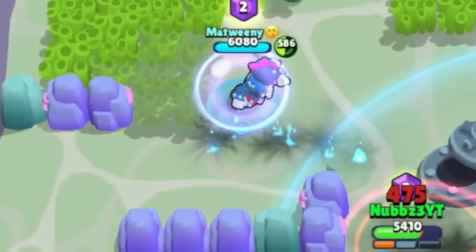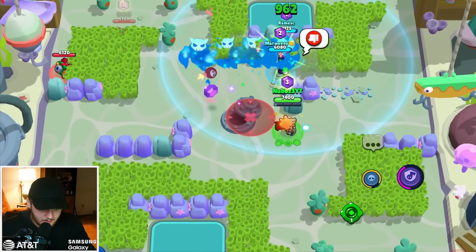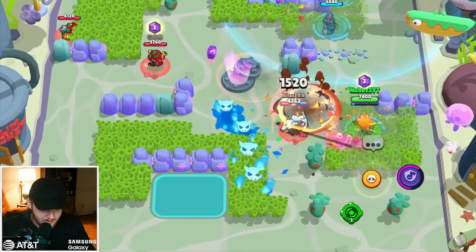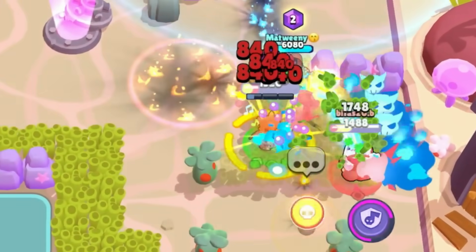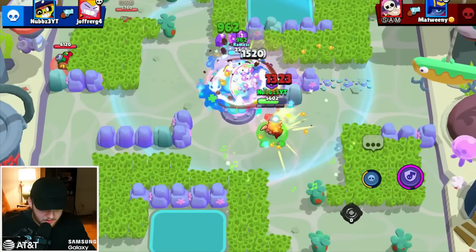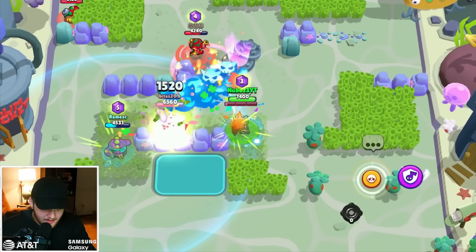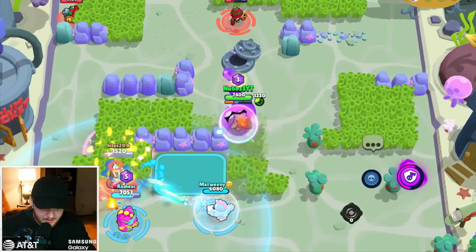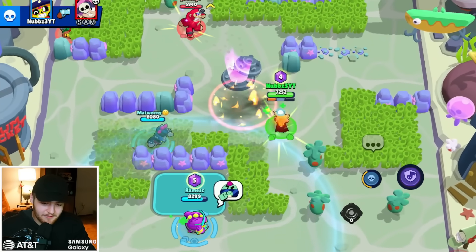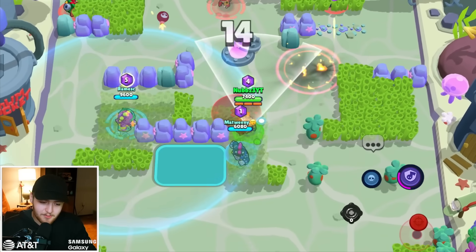Let's use it — overshield baby! I think that did something. The Stu still has an overshield — overshield is so underrated, boys. We need to be a little careful though because they have someone in our backlines, a Buzz, and that's really not okay. Okay, I'm alive. A bit too much aggression here. I have hyper charge back already — overshield! And then I get the extra damage — boom, she's dead.